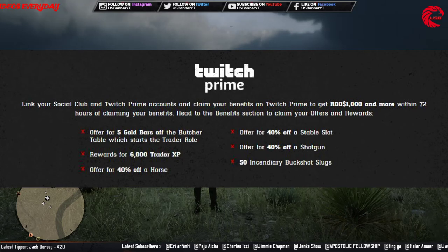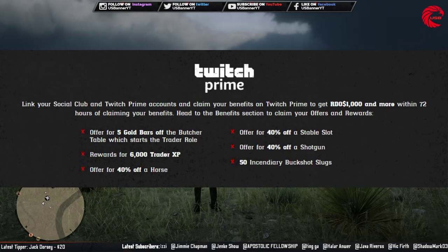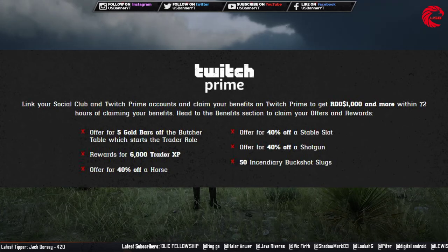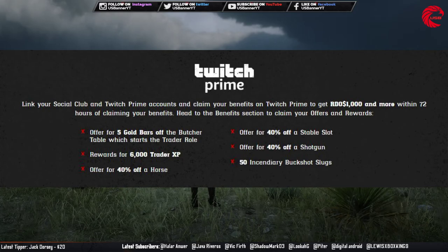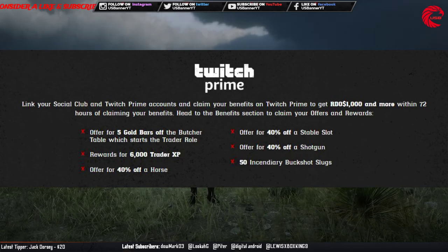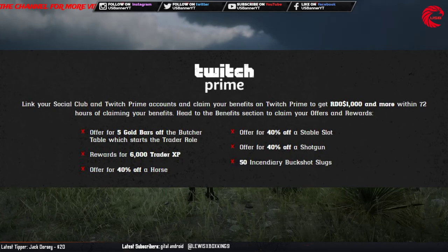You will also get 6,000 XP for the trader role, 40% off for a horse, 40% off for stable slots, 40% off for shotguns, and five buckshot slugs fire ammo for your shotguns. Now let's go to the general store and check what's new this week.